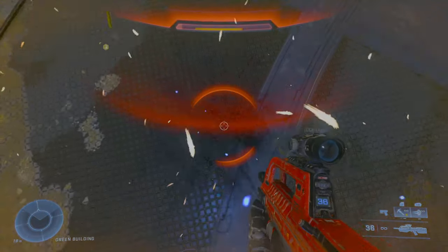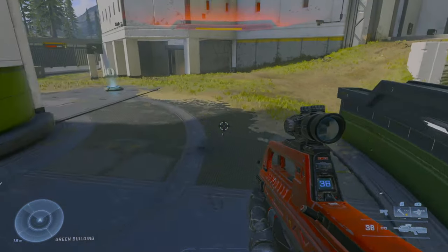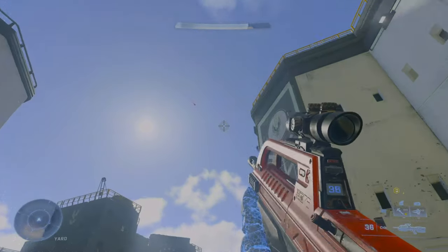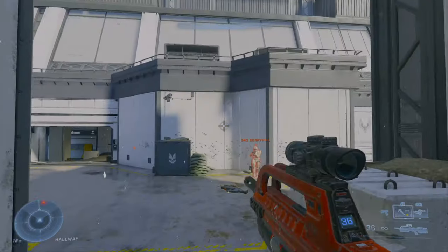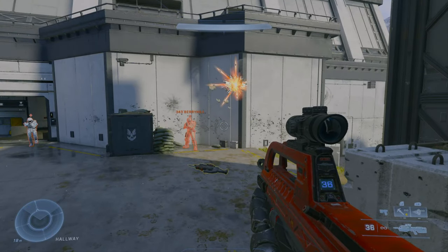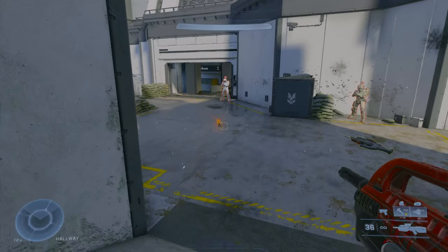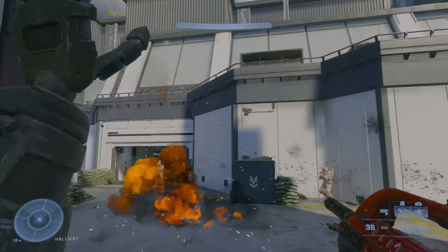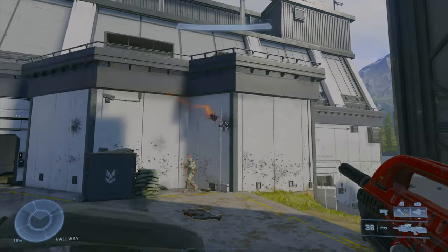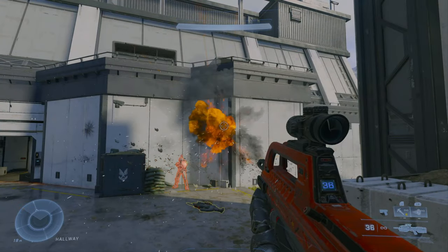Next, spike grenades. These grenades unfortunately don't kill with one spike grenade underneath a player's feet like Halo 3. However, they have a pretty high blast radius due to the spikes' travel distance after blowing up. They won't kill you, but they'll sting a little. It takes two spike grenades for a kill, and just like plasmas, they can stick on vehicles and other players. Unlike plasma grenades, spike grenades can stick onto walls and ceilings.